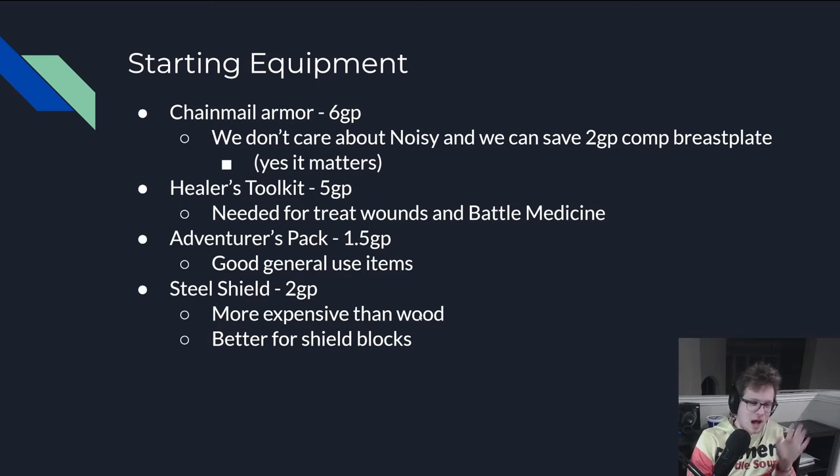We also need a Steel Shield — another 2 gold down, leaving 5 left. You have Shield Block as a Cleric, so I'd recommend getting the Steel Shield since Shield Blocking is pretty useful early game. Technically, with the Fist Unarmed Strike you can do that with any part of your body — so for the purposes of Combat Grab you can actually headbutt and keep an open hand the entire time. So you can technically meet the requirements of Combat Grab and still use a Steel Shield with Unarmed Strikes.